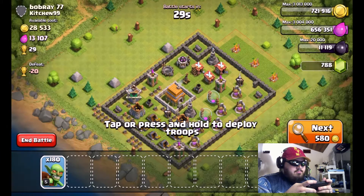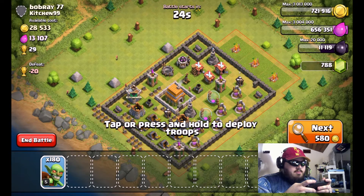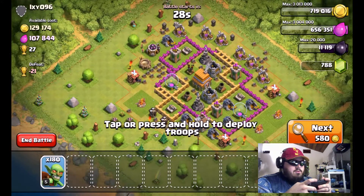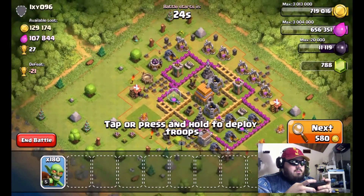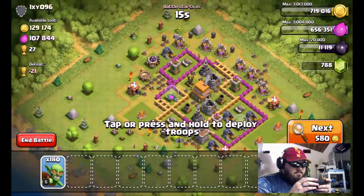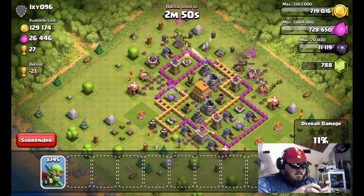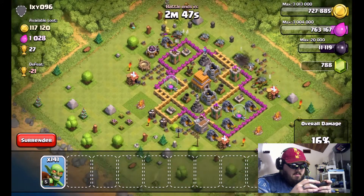You have to realize that as great as goblins are, there are some bases you're just not going to take. Other attacks like drag-looney or lava-looney might work on those, but those attacks are aimed at trophies, not resources. For me it's all about resources — and this is a perfect example of what I was looking for: 129,000 gold and 107,000 elixir, with most of the resources out in the collectors. Just a handful of goblins will be able to take care of those outside ones.